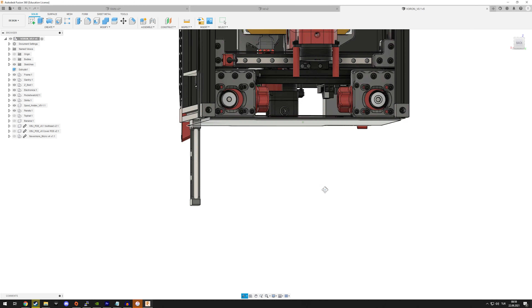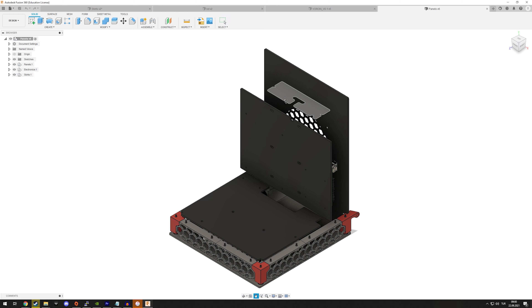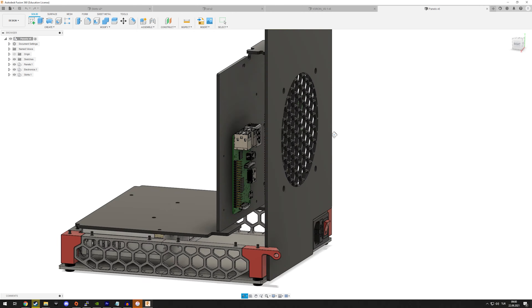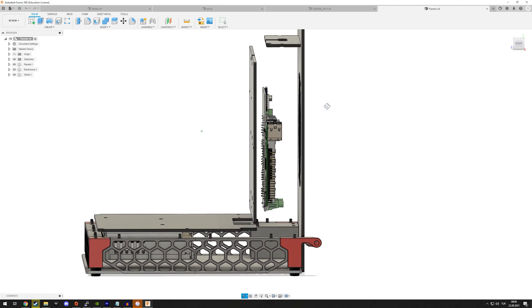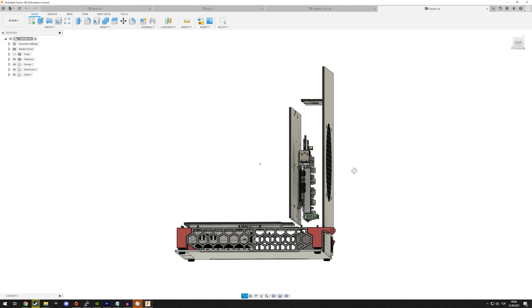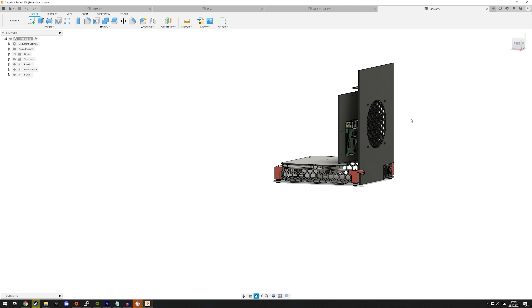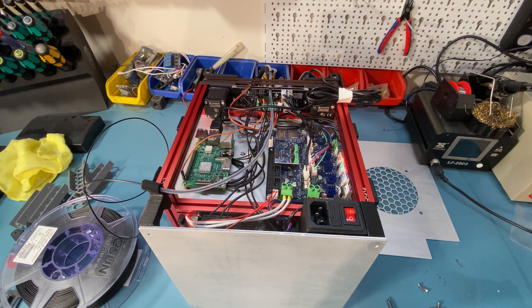There's one more thing I wanted to show: the new back panel. You can see the current back panel and the problem — there isn't a cutout for the Bowden tube, and I'd also like to add some ventilation to the back-side electronics. So I had to redesign this panel. The new panel has a cutout for the Bowden tube and a fan mount. I have to use a slim fan, so I'll order a separate fan — probably going with Noctua like I usually do on larger fans, one of the slim 120mm Noctua fans.